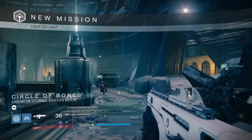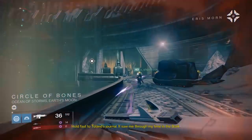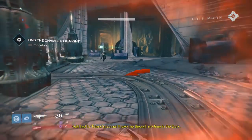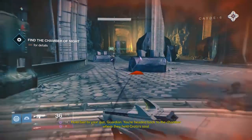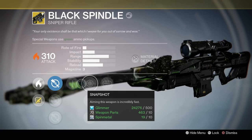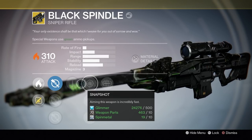If you long for the days where you and your Black Hammer shot infinite sniper rounds at enemies in Destiny, good news — there's a new exotic sniper rifle in Destiny: The Taken King that is very similar. It's called the Black Spindle, and a lot of people are getting it today because you can find it in the daily heroic story mission.